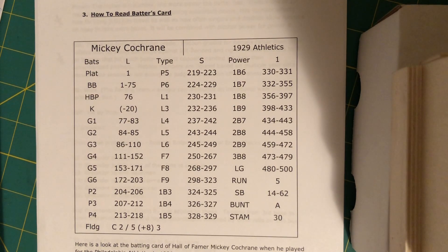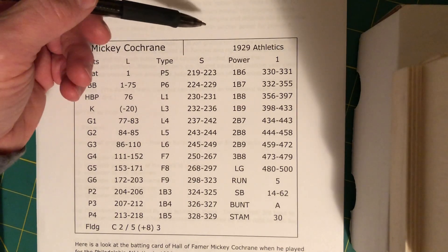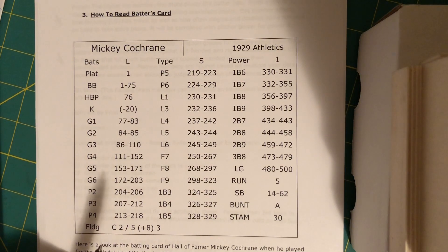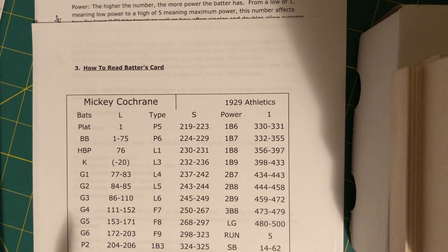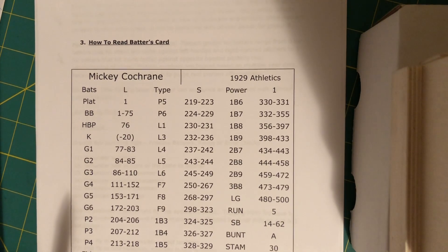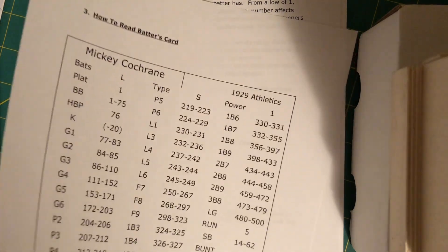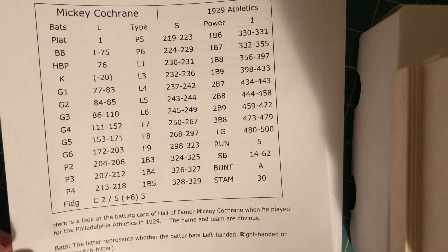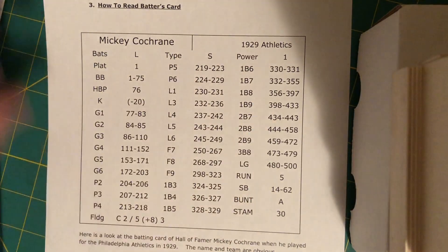That matters for long hits, which are seen in the instructions as LG hits. Then you get power. Power is a number from one to five — five is maximum power, Babe Ruth type stuff, and one would be along the lines of Brett Butler, or in this case Mickey Cochran. The power number is going to affect how far the long hits go, and that tells you what you need to know about distance for those hits.